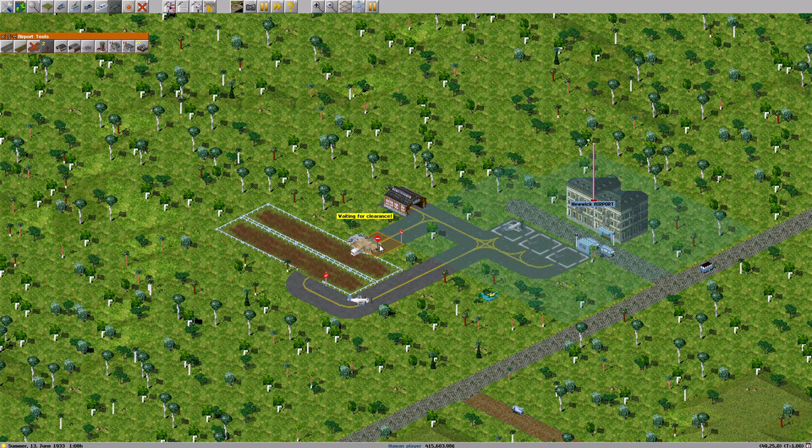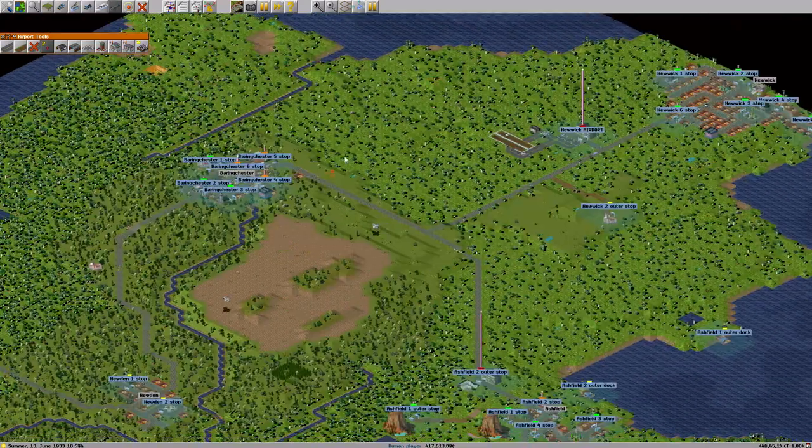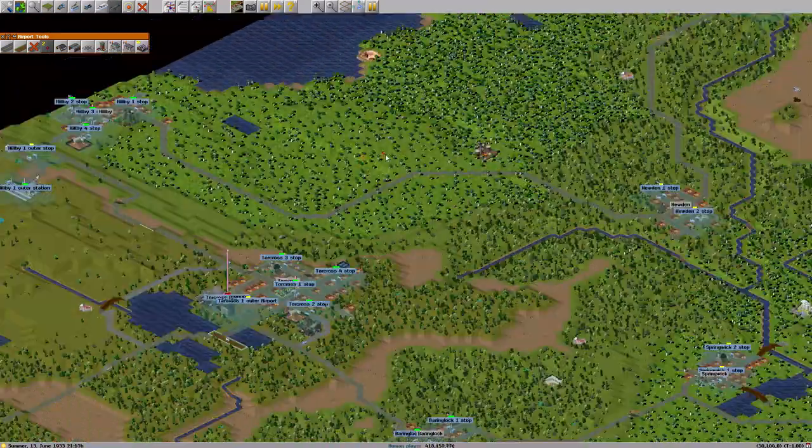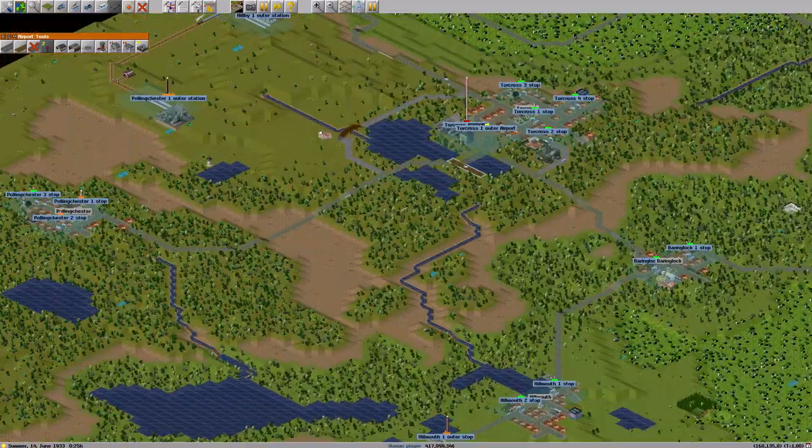Oh god, these planes are like clowns — I can't believe this, it's scary. For some reason the planes are deciding to land on the takeoff strip. Hopefully now it will be sorted, because yeah, that's unfortunate, but I can't stand there as I said.